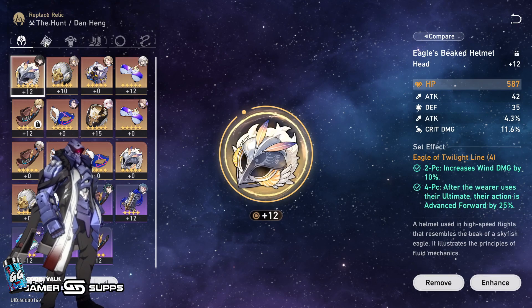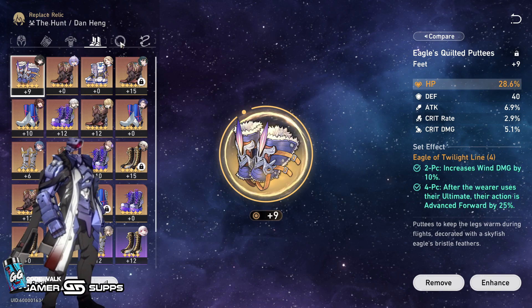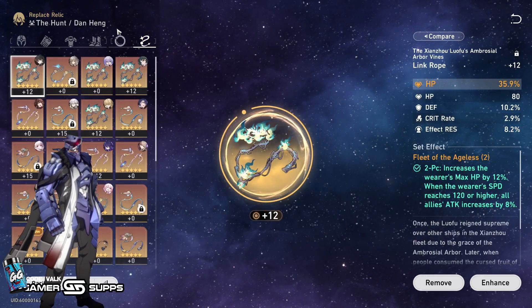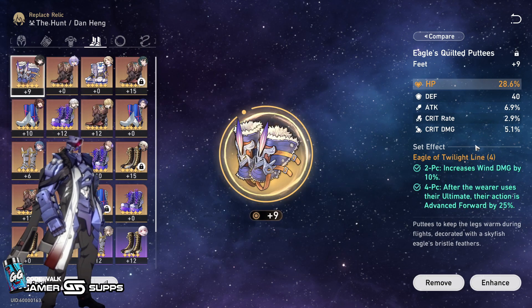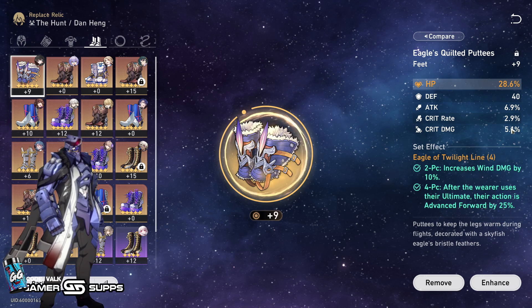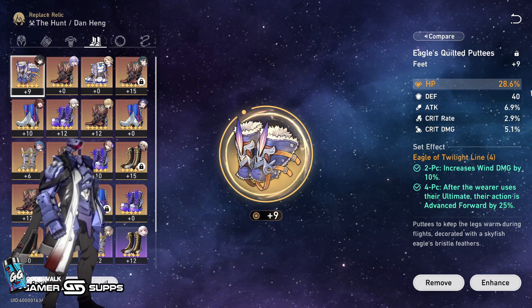Let me show you the main stats. I've got Crit Damage here, HP%, and then Wind Damage Boost, and then more HP%. Ideally I want Speed here rather than HP% — I'd rather have Speed. But this HP% piece is so good that I'm just going to run it anyway because it's got Attack, Crit, and Crit Damage on it. Although it did hit Flat Defense — you guys know how it goes.